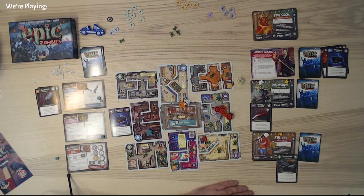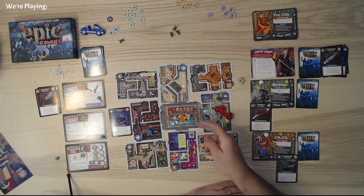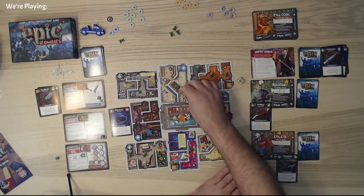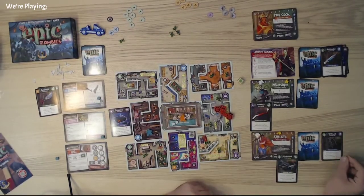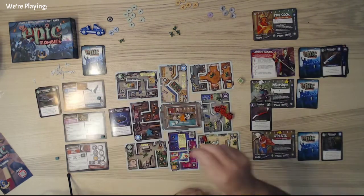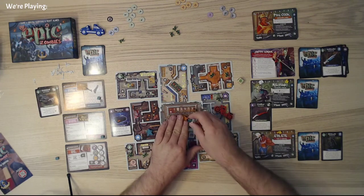I still have two more moves. I'm going to go ahead and use this now so we can get this out of the way — that's going to allow me to boost that up even more. I can heal myself too, which I really do need to do. We'll turn this in and get another card — it's a grenade, that will be helpful. We'll go ahead and commit the crossbow to the cause. It was a lovely crossbow, but there's absolutely no reason why not to use it.